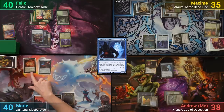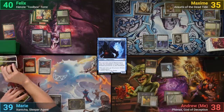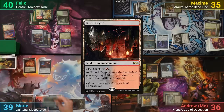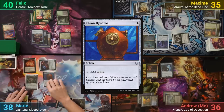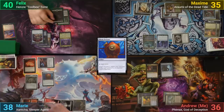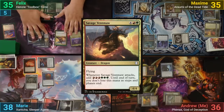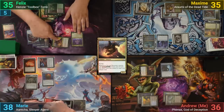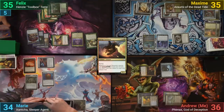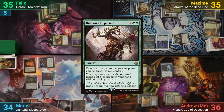Marie uses Thran Turbine mana on her upkeep to pay towards Xantcha's ability, pinging me for 2 to draw a card. She draws, shocks in a Blood Crypt, casts Mox Opal and then a Thran Dynamo, and passes. Felix draws, plays a Swamp, blitzes out a Savage Ventmaw, and swings it at Marie making 6 mana. He deals 4 to her, then uses mana in his second main phase for an Eternal Witness and casts a Rishkar's Expertise using the rest of his treasures.